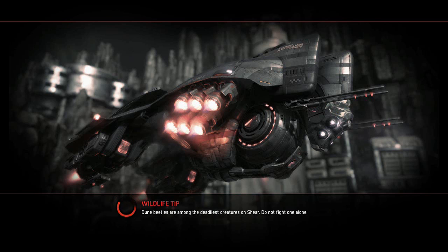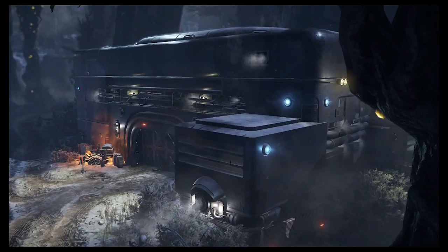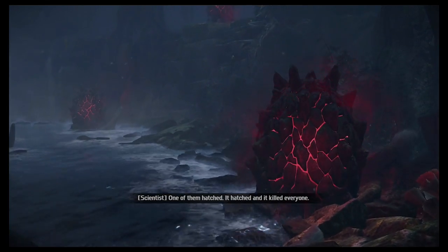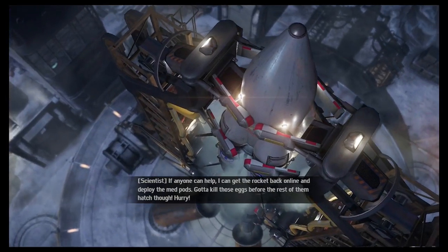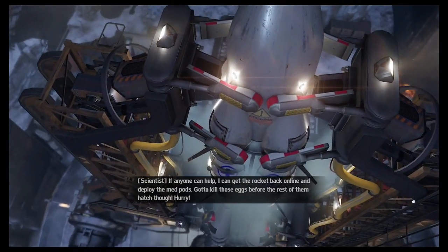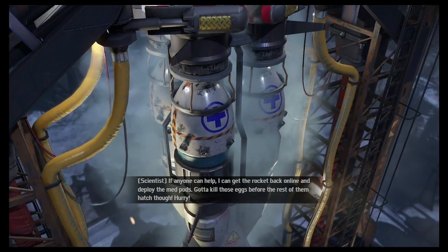Dune Wind beetles are among the deadliest creatures on Shear. Do not fight one alone. I fight them alone all the time — they really don't do that much damage. One of the eggs hatched and it killed everyone. If anyone can help, I can get the rocket back online and deploy the medpods. Gotta kill those eggs before the rest of them hatch. Hurry!